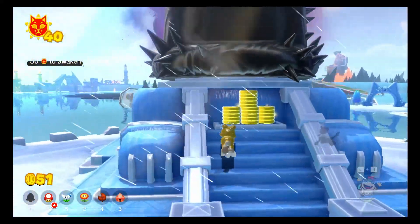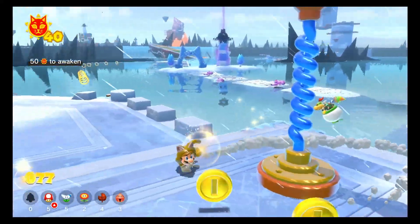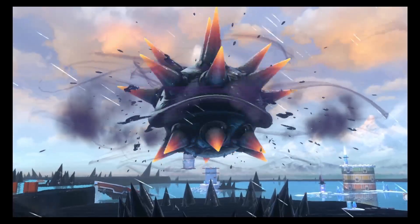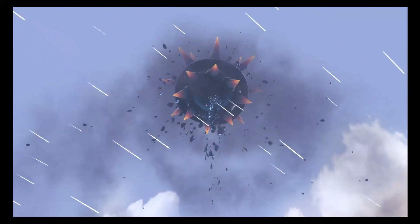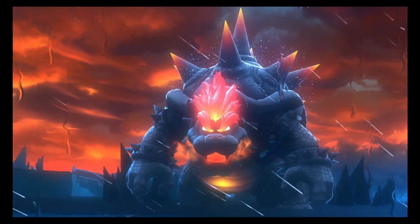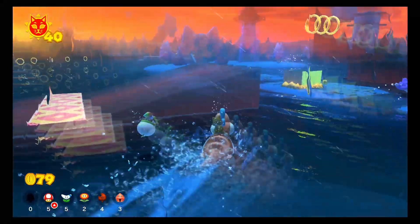It appears Bowser's about to show up again, which is mildly concerning. 50 shines for the Giga Bowser. We need to get 50 shines and we're gonna have to contest with him showing up a lot. So I was explaining earlier how he has different phases — this is Fury Bowser Phase 2. Orange sky. This means the only way to get him to leave is by getting a shine.